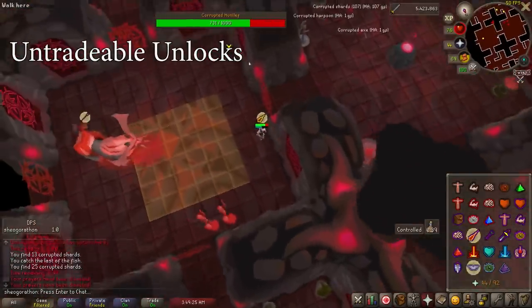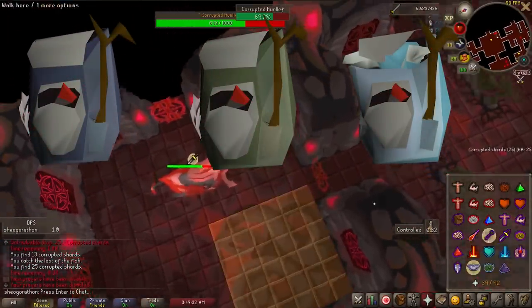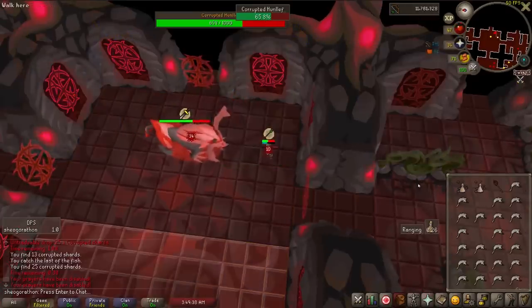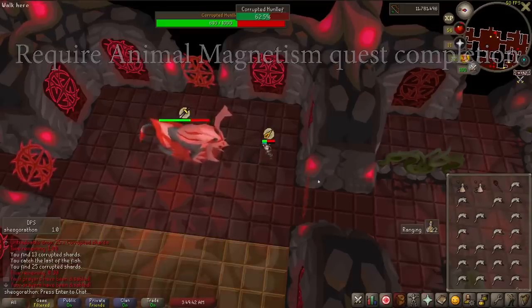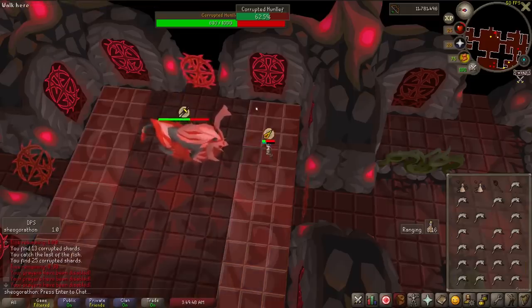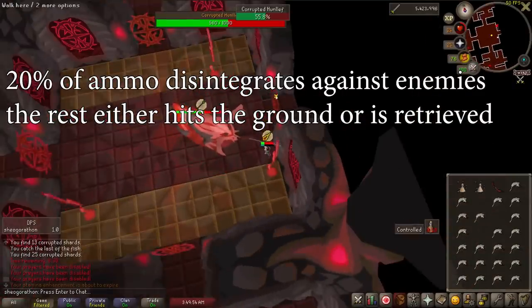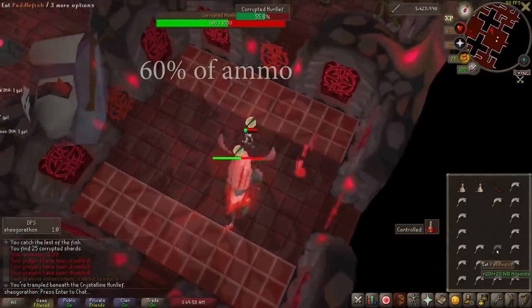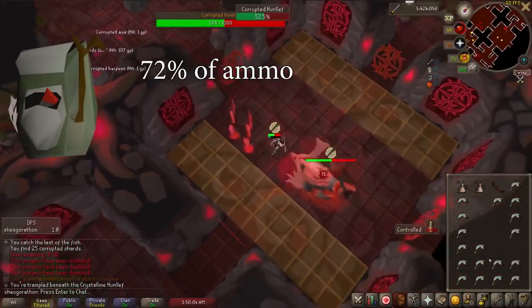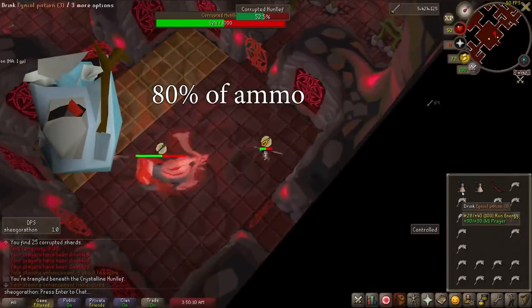Let me discuss the untradeable unlocks that will help your range training before we get into the meat of the video. First are the Ava's devices: the Attractor, Accumulator, and Assembler, requiring 30, 50, and 70 ranged respectively. These can be unlocked after completing Animal Magnetism quest. These are incredibly useful in that they not only give ranged accuracy bonus, as well as strength in the Assembler's case, but they will retrieve ammo for you. 20% of all ammo will always break on impact, but each device upgrade improves how much is retrieved. The Attractor retrieves 60% of ammo, dropping 20% to the floor. The Accumulator retrieves 72%, dropping 8% to the floor, and the Assembler retrieves 80% of all ammo, not leaving any on the ground.